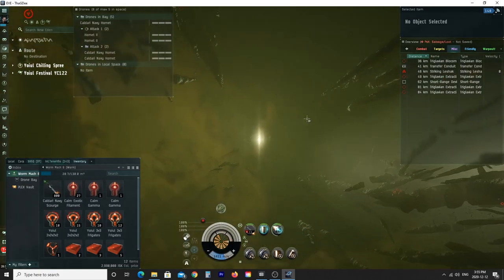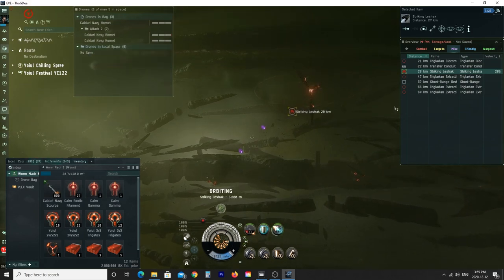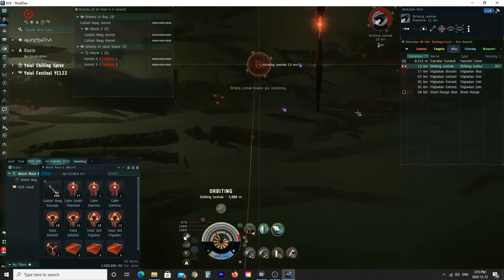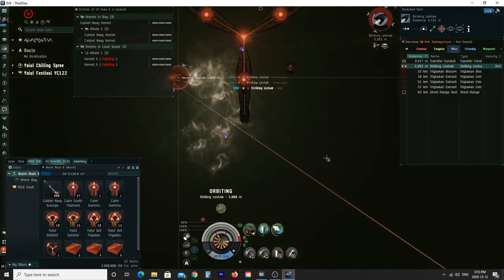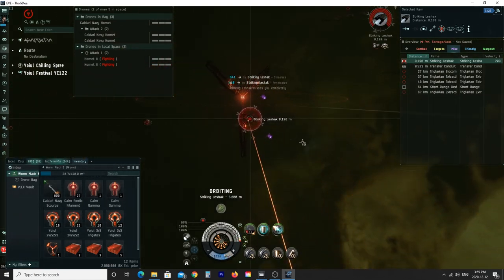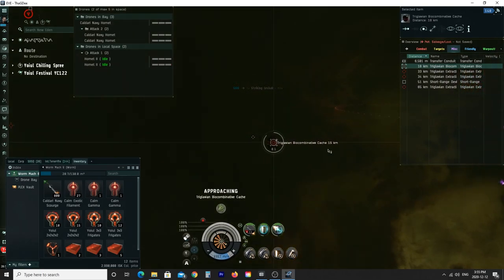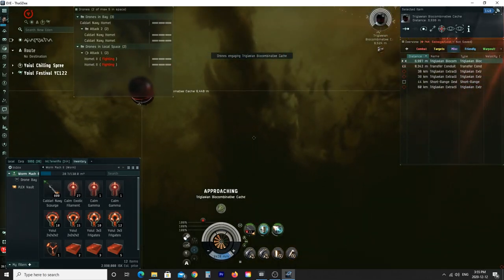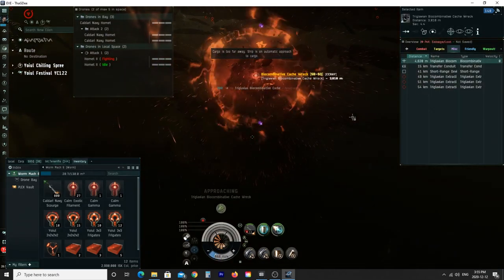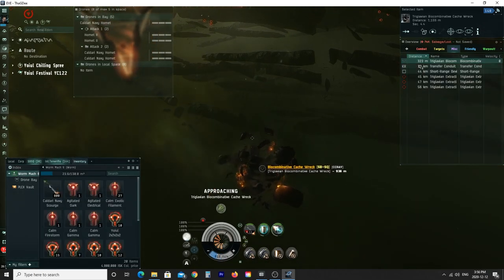Next is a Striking Leeshak room — another one of my favorite rooms. The Leeshak is a battleship but definitely the easiest to handle. Launch drones, orbit at 5,000 meters, put missiles on it and turn on the shield booster. The Leeshak goes down very quickly and his damage doesn't really hit me at this range. Once he's down, approach the cache and use drones on the cache because the missiles take a while to cycle. I like to use the drones for the cache — it saves a few missile volleys and kind of adds up. With the right fit and DPS you can handle these very quickly — two rooms done in just three minutes.